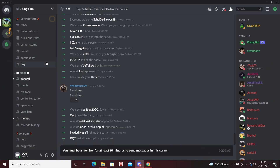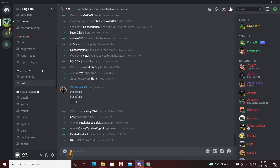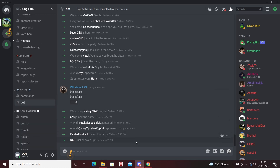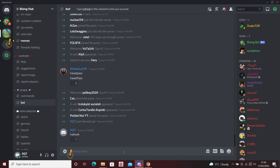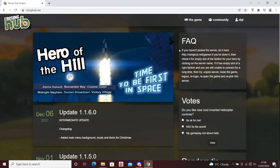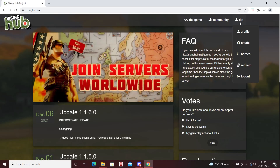Now that the account is linked, go back onto Discord. You can find a bot channel if you scroll down under 'other'. What you need to do is type '!refresh' — with an exclamation mark before it — and as you can see, you'll get confirmation that you are now a player and everything has worked properly.